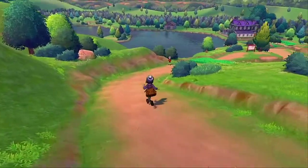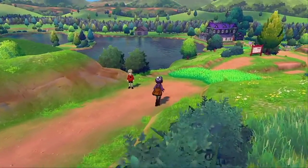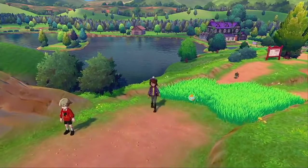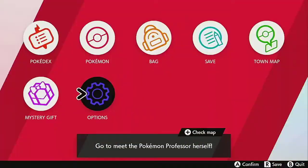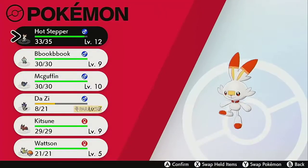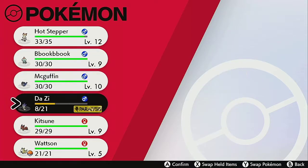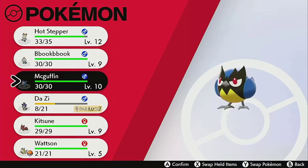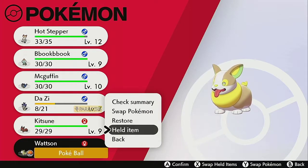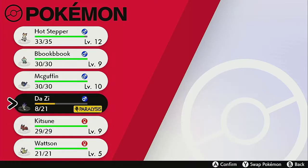Hello everybody, welcome back to Let's Play Pokemon Sword and Shield. In the last episode, we started catching new Pokemon. And in between episodes, I did try to do a bit of experience leveling — nothing too major. Since most Pokemon were around level 7, I decided to train the entire team up to around level 9. McGuffin got to level 10 though, but nothing too bad. Also, I caught a lot of Pokemon off screen.